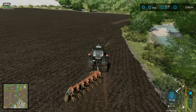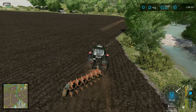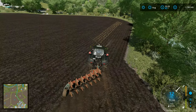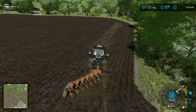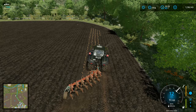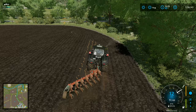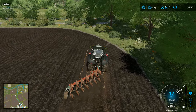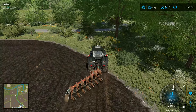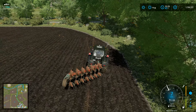Number two is high yield: calculate the current value of a random stored crop and add 25% of that figure in cash to your account to represent a bumper crop. I'm not going to fiddle around adding quantities of materials in like I've done previously - I'm just going to add an extra bit of money to our account. It's much easier to deal with and keep on top of.